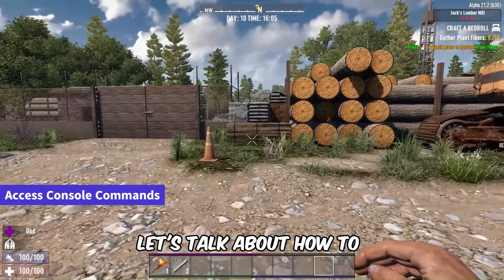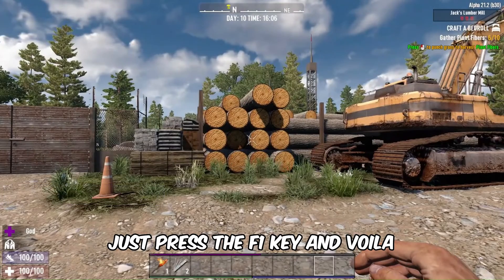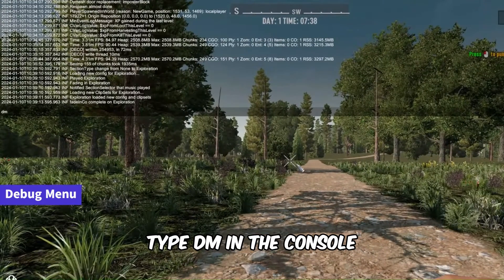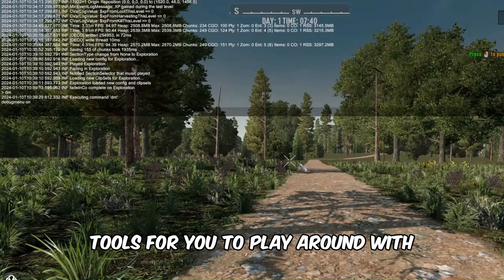First things first, let's talk about how to access the console. It's simple — just press the F1 key and voila, the console is at your fingertips. Now, if you want to access the debug menu, type DM in the console and hit Enter. This unlocks a range of powerful tools for you to play around with.